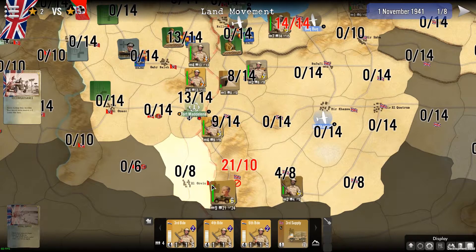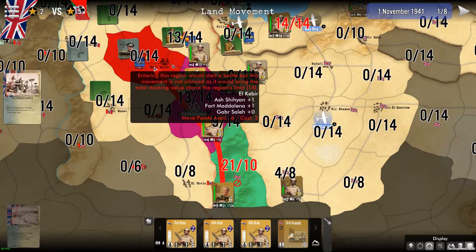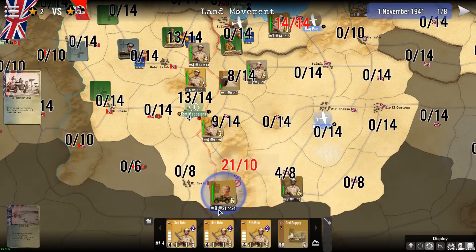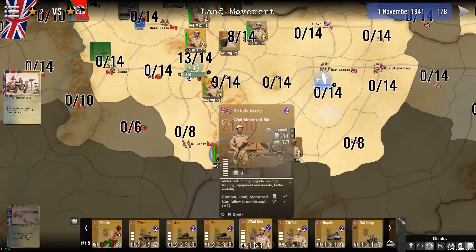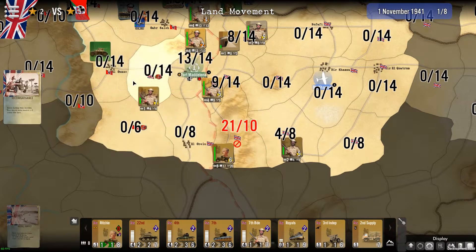For example, my stack here is way too big to reach this region, which is already overstacked. I have 21 points and the maximum available is much less, so I'll need to split my stacks on the sides.